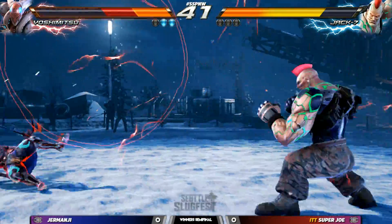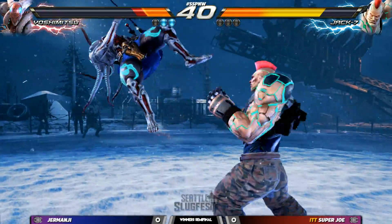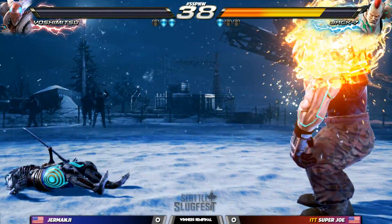Forward four. Down forward one one there. Insta bound. The radar coming out — that radar does not hit. Just misses. Barely. Good punish coming out of Super Joe, and he is on the scoreboard.